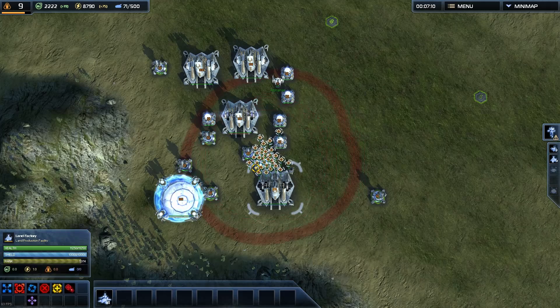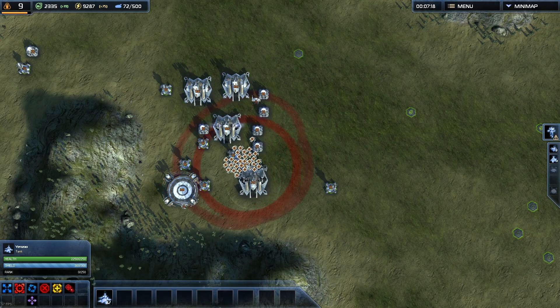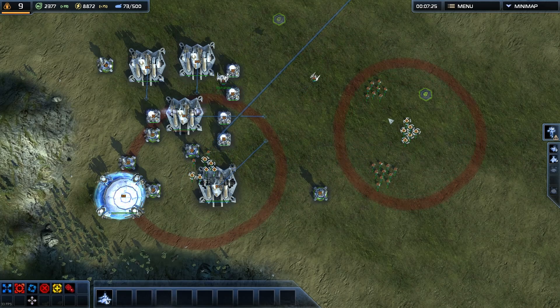Then you bunch them up, and as the thing you want to teleport on gets into range, you just use the numbers and the hotkey to surround that unit super fast.